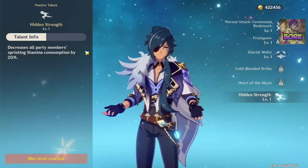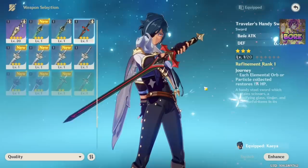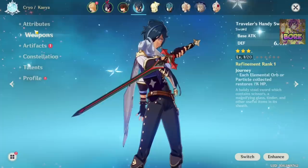Kai is a pretty good one too because he can sprint longer than everyone — his stamina consumption lowers by 20%. So he's a good character to keep in your party just to run around the map, and you're going to be running around quite a bit. You can also go to the weapons section to change characters' weapons or enhance the weapons you see fit, using 3-star or lower weapons you find roaming the field.